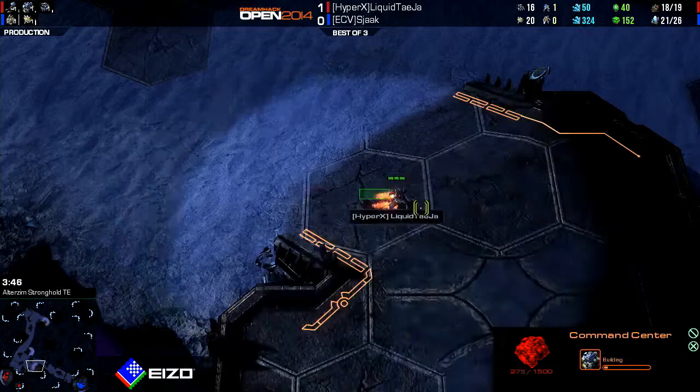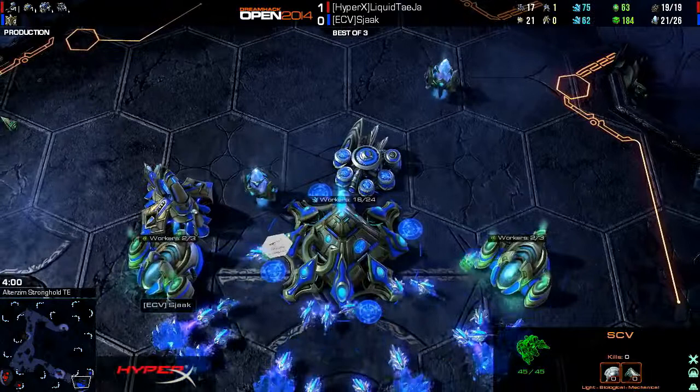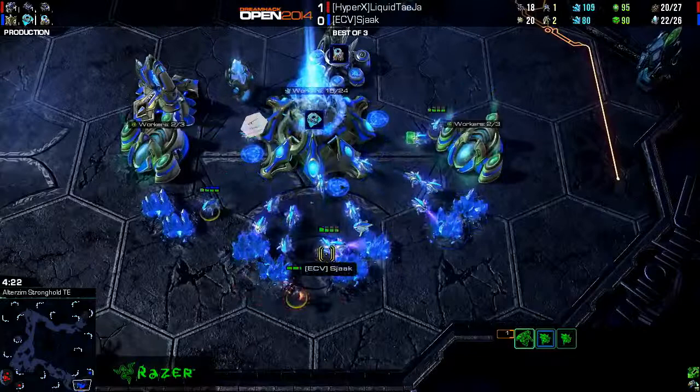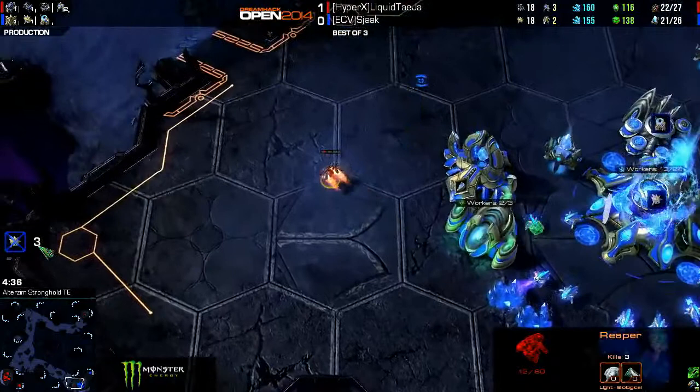Command center placed down quite standard here from Tasia. He's gonna go across the map with his Reaper to the bottom right-hand side and start to try to figure out what's going on. It looks like we are gonna see the Nexus planted down, but the follow-up is the more interesting part. Here comes the Reaper. Mothership Core only about halfway done. He's trying not to lose any probes, but Tasia is a hard guy not to lose probes to. One, two killed — potentially a third. Mothership Core is here, gets the third probe kill and the Reaper escapes. It's a rough start for Shaq.